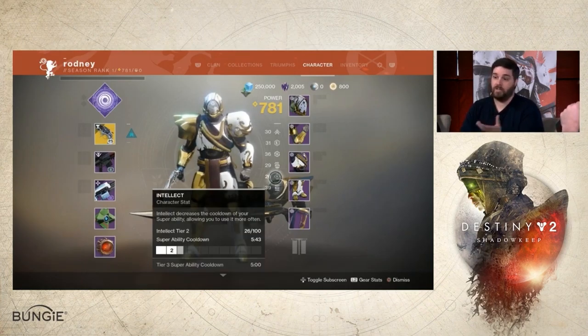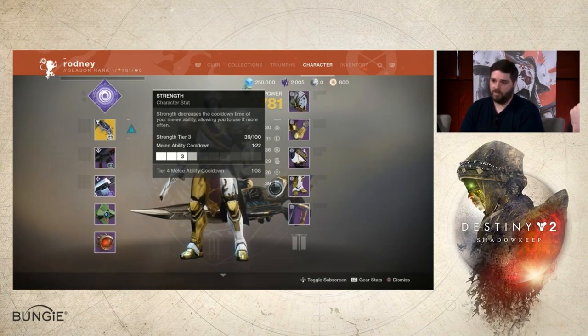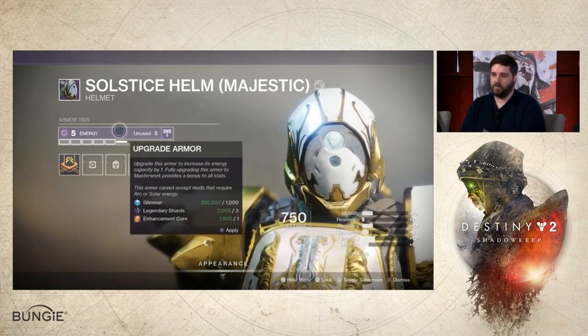You may be wondering what Intellect, Discipline, and Strength do. Intellect changes how fast your super charges — it decreases the charge time with the higher level of Intellect you have. Discipline does the same thing except for your grenade, and Strength is for your melee.